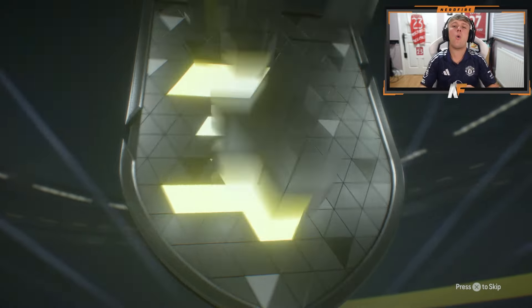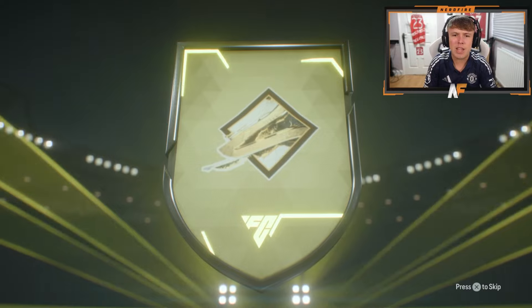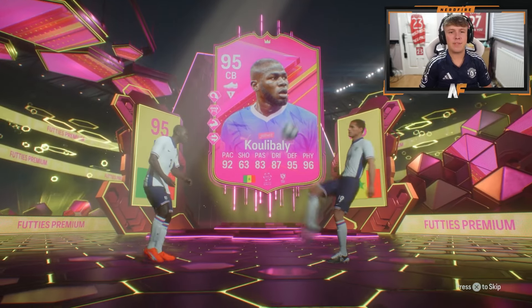Another 84 times 10 from duplicates — oh, it's another Footies! Who is that on the front? Brazilian left-wing icon — oh, Rivaldo! It could have been like Dina but it wasn't. Oh, Koulibaly — I've already got him sadly, that's gonna have to go straight into an SBC.